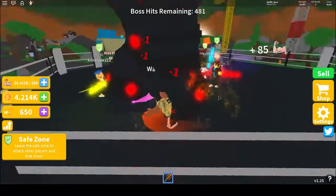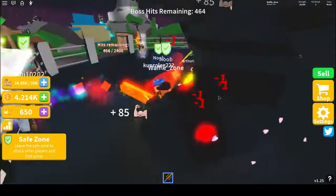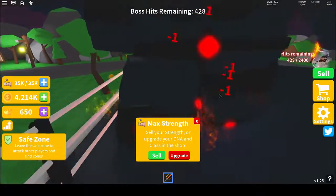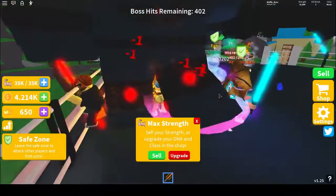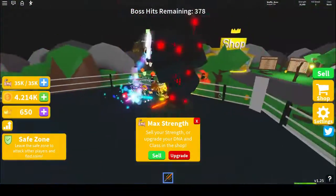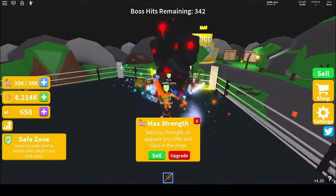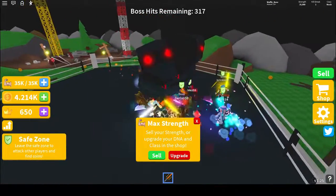This guy has 500 health left — we have to hit him less than 500 more times. Each time you hit the boss counts as one hit, so overall you have to hit this guy 2,400 times. We have a whole group of people helping us out — a whole army fighting this boss.